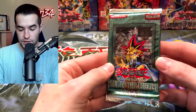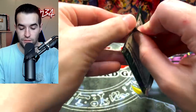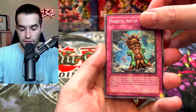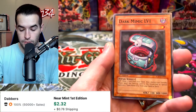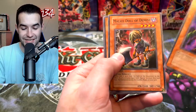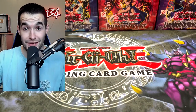Finally, Soul of the Duelist first edition. Horus the Black Flame Dragon PSA 10 is one of the most expensive cards out there — it's crazy, super hard to find. Let's see if we can pull it. We have Ninjitsu Art of Decoy, Howling Insect, Level Up — that's a decent common — Dark Mimic Level 1, and the Rafflesia Seduction. Horus the Servant and Goblin Calligrapher. We did get Horus the Servant, so that's something.